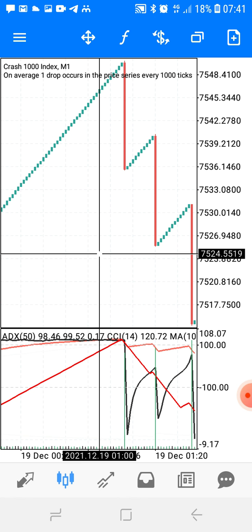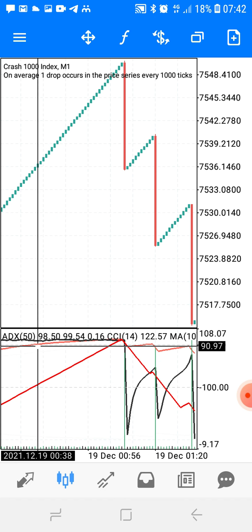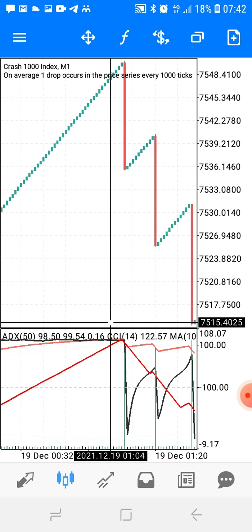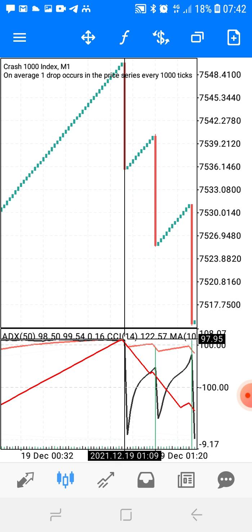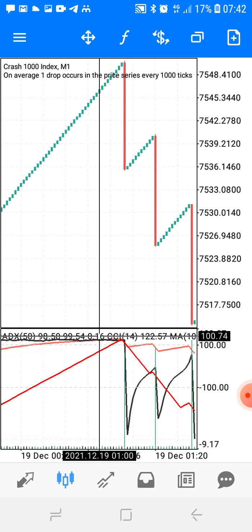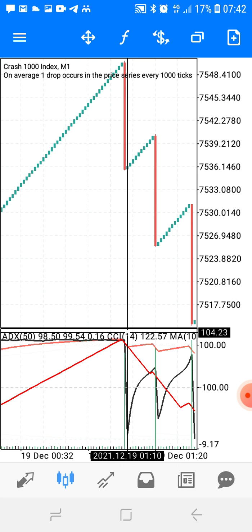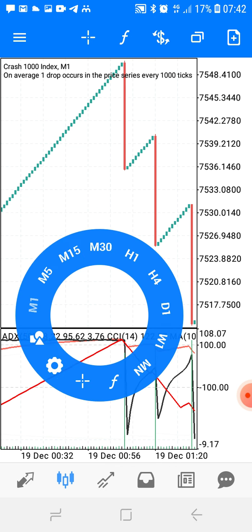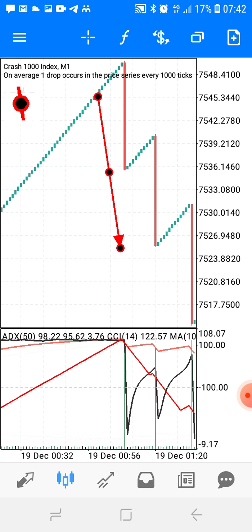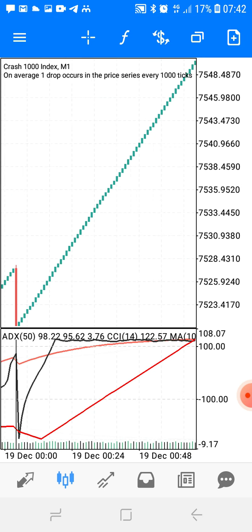You see all of these indicators — you wait for this red moving average, this green line, and this red line to meet above level 100. On crash 1000 or crash 500, you wait for them to meet above level 100. As soon as they meet above level 100, you click sell. You see a beautiful spike right after that — it's easy.